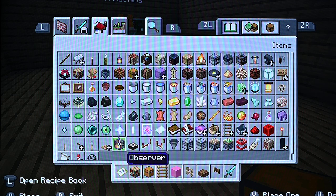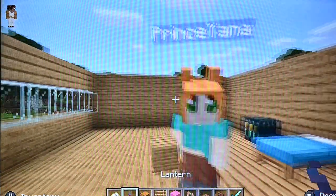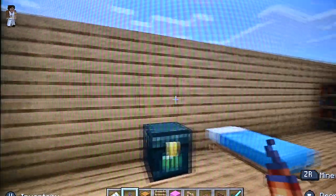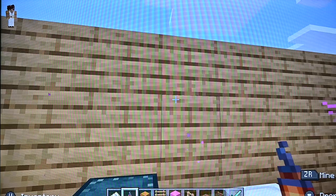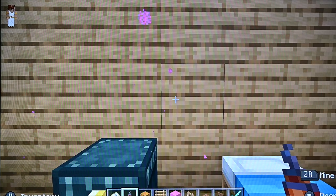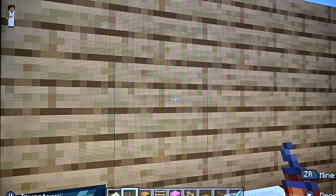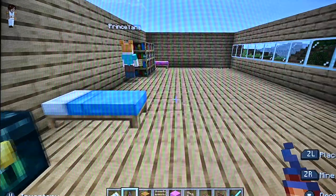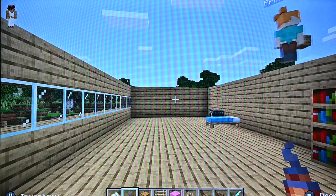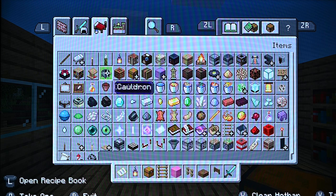A lantern is good because we need light in here. Trying to figure out where we could spot it — I've never used a lantern before. Put it on the roof! Oh, I get it now. I'll save it for now because it doesn't work on the wall — I did not know that.